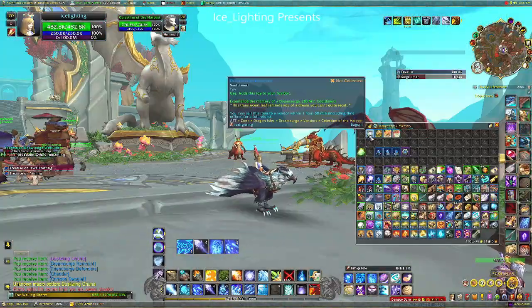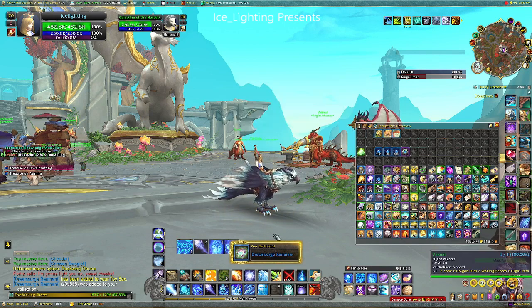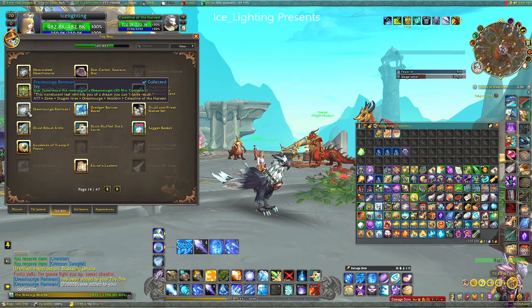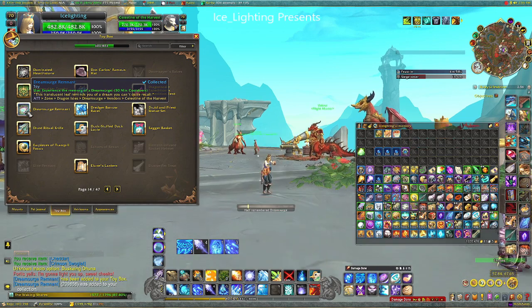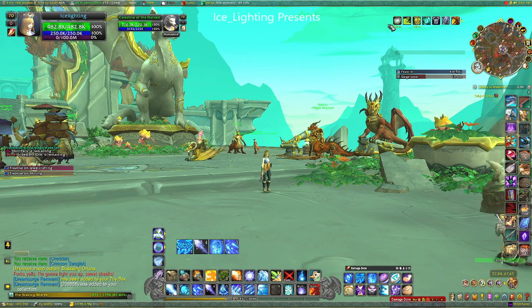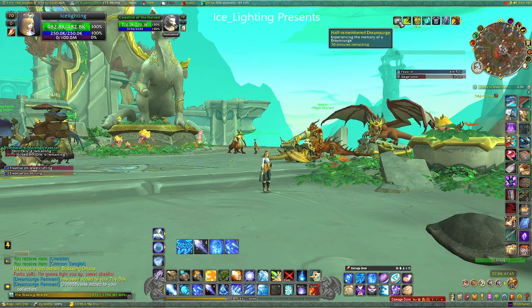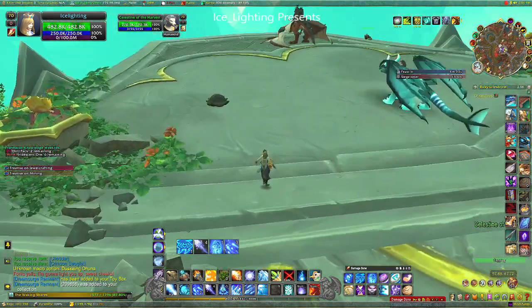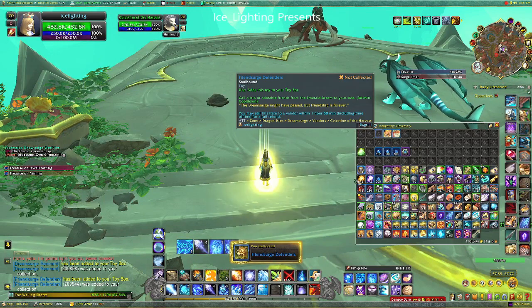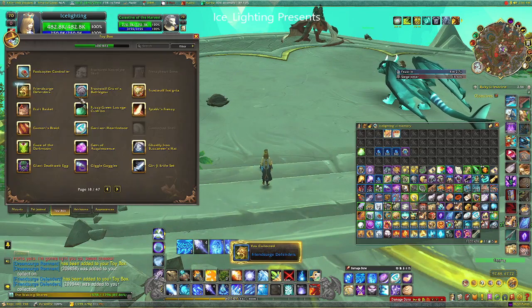Next, the first toy: the Dream Surge Remnant. This basically turns your screen green — you get a green tint on everything for 30 minutes; sky, clouds, everything. Personally I found it really boring.